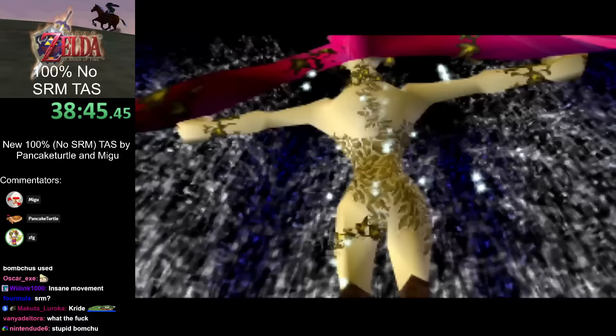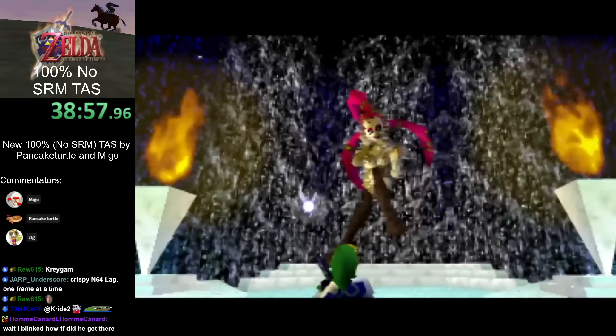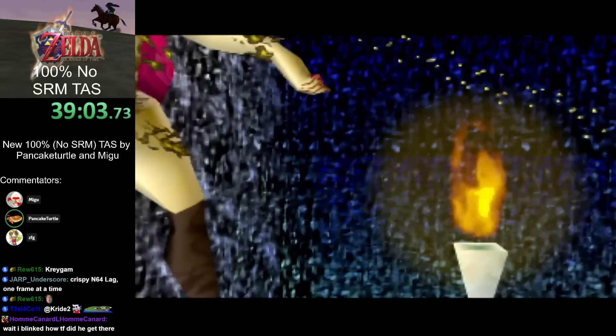That entry into the magic fairy fountain — with high speed you can actually clip through the wall you normally have to blow up in front of the fairy fountain. Just clip right in and save some time — especially saving that N64 lag time from a bomb.